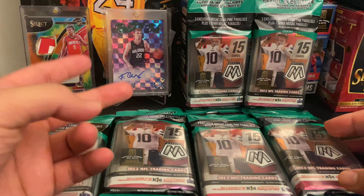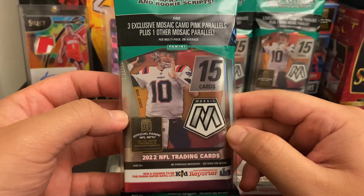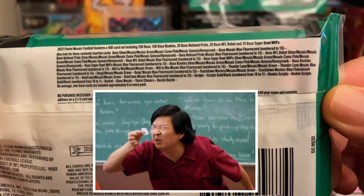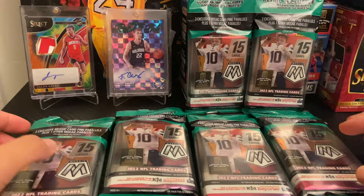So first and foremost, I'm a basketball guy, as you guys know. As you see right there, Jalen Green and Franz Wagner for good luck. Want to get into football — I feel like this is the best way to get into it. Trying to learn all the names, so if I pull something or mispronounce a name, that is why. Three exclusive Mosaic Camo Pink Parallels plus one other Mosaic Parallel. Here are the cool things you can pull out of this product — would love a Genesis, a Honeycomb, a Razzle Dazzle. Without further ado, let's rip, let's get active.